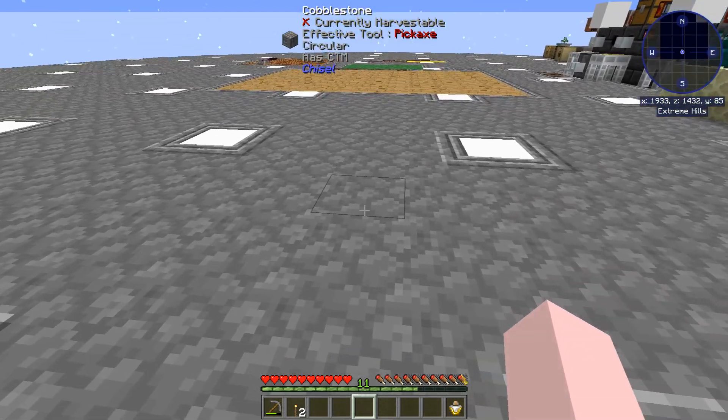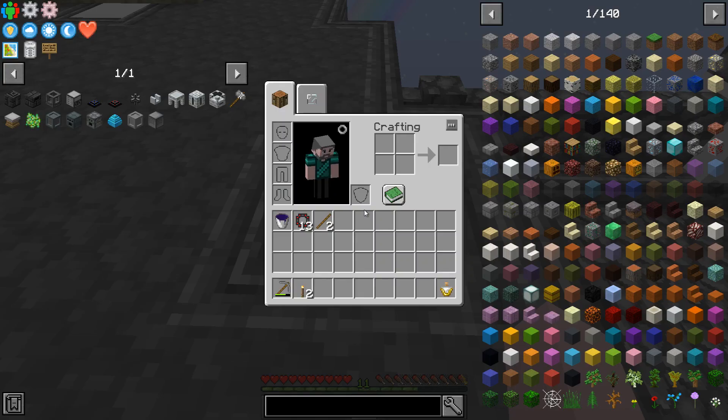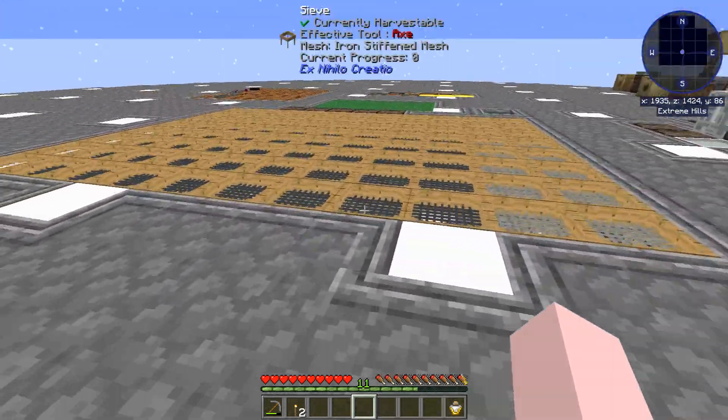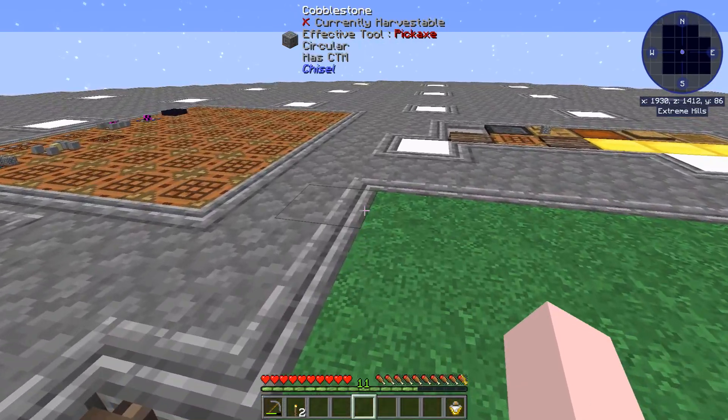Alright, so that's set up. These are just the little lamps from Tiny Progressions — it's just a piece of glass with a torch. That's all it takes to make these. I would have made them a different color, but I didn't have any dyes yet.